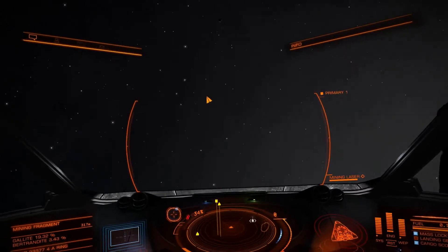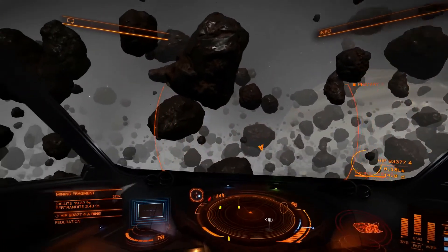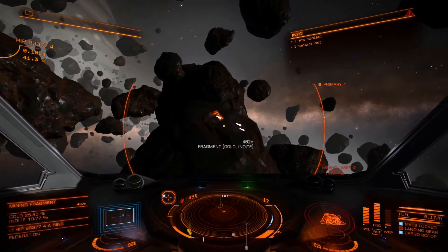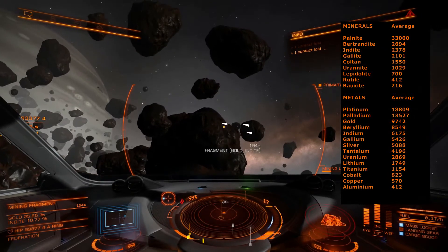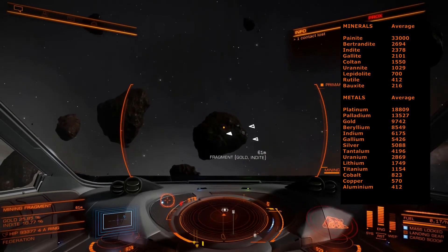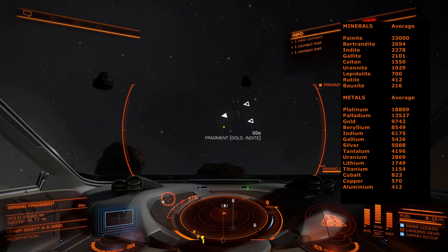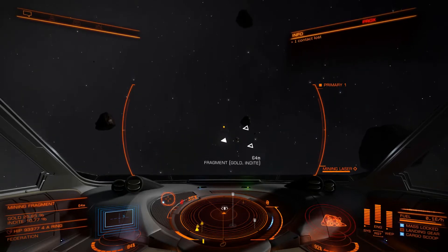A good hint I got was that once you're moving between rocks, head towards the planet to make sure you're not circling around. Let's pick a new rock — try to find something more interesting. Gold Indite! As you can see on the list, gold is almost 10,000 per unit. You can see in the lower left corner that this is 25% gold and 10% Indite — gold is what we're after here. The 25% means this small fragment contains 25% of one unit of gold, which is actually pretty good.